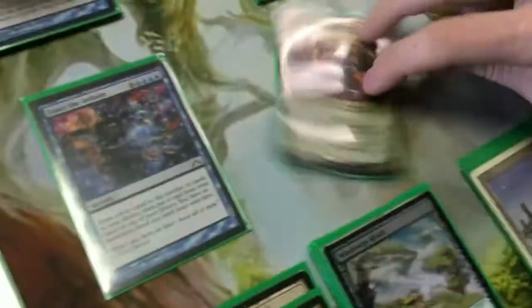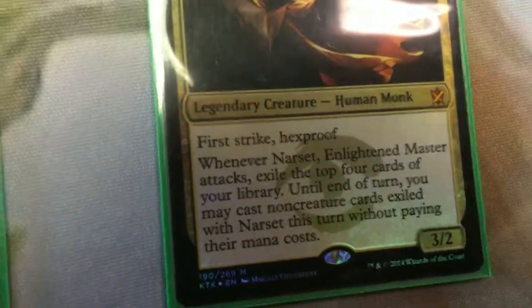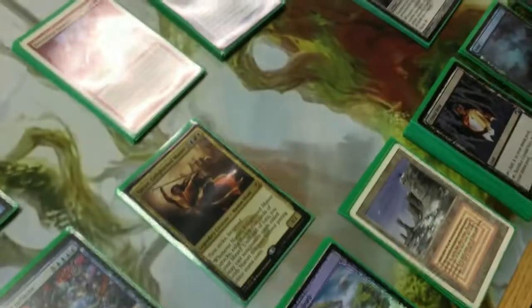Well, as many of you know, the goal of the deck is to play Narset, swing as soon as possible, exiling the top four, and then playing things for free. Just show the ability there real quick for anyone. Now, you can't cast creatures, so you run very few creatures.